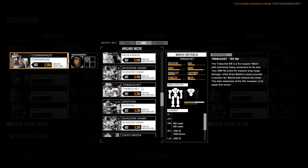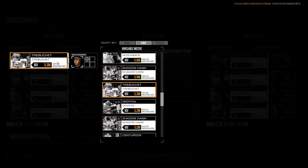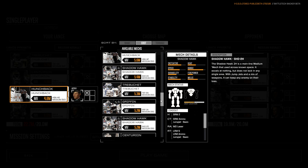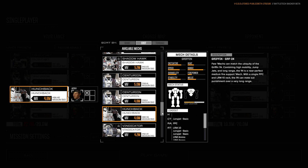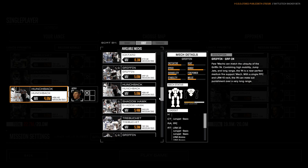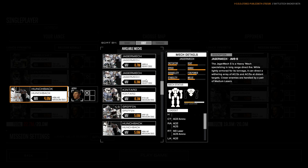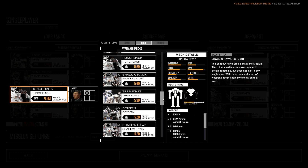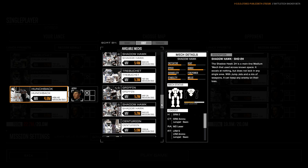I tested out this setup yesterday. One mech here has LRMs — two 15-packs. There's a Centurion 9A, and a Griffin. I'm missing the Marauder, which is one of my favorite mechs, and also the Shadowhawk is my second favorite. One variant could be a PPC build.